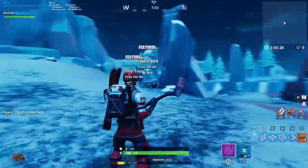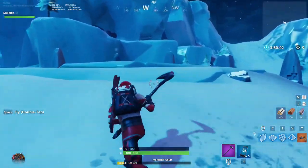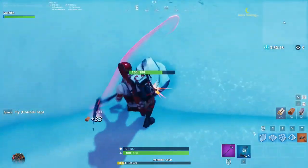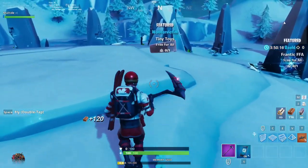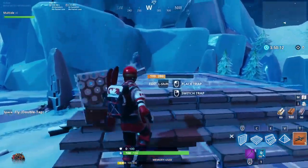Now we are back at the creative hub, except you will see that we have our phone and airplanes. Go ahead and go to the center of the creative hub. You won't have any mats, but just go ahead and mine some of the rocks around you and then build a staircase to put down an airplane.